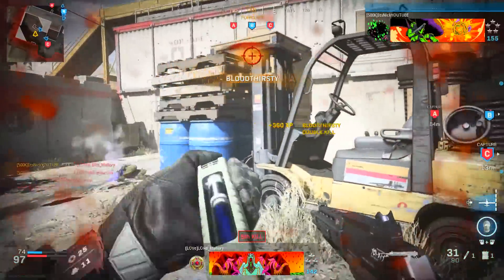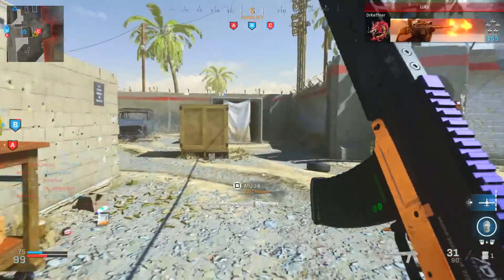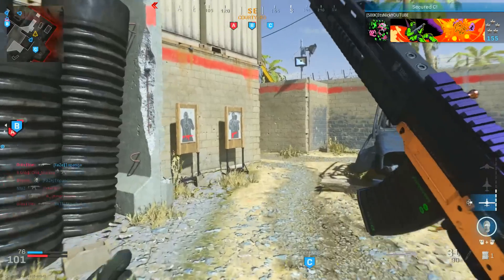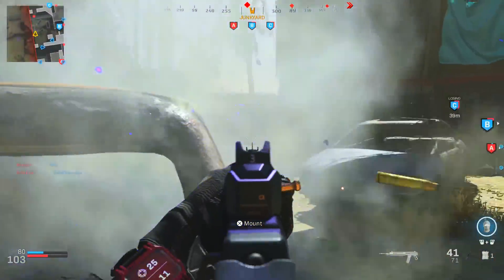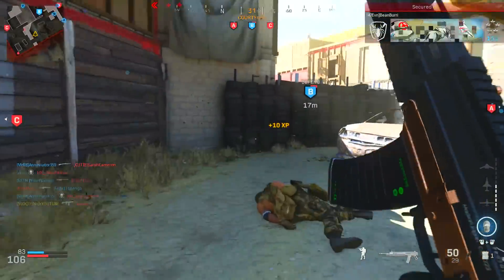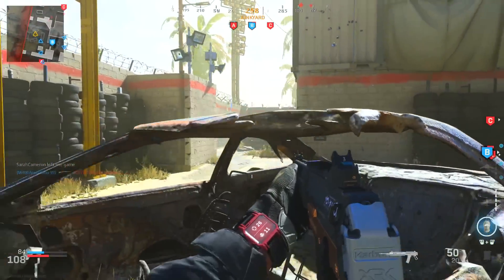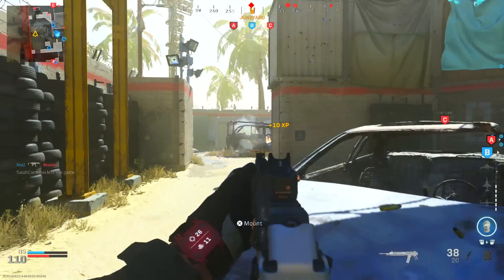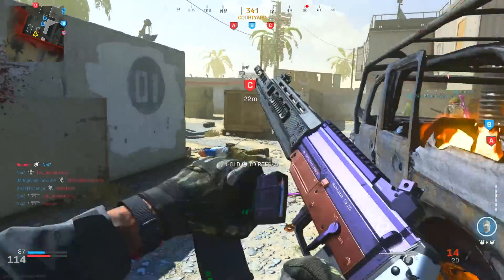If you're playing Warzone this class still works — the only thing is people will see a red dot on the map when you shoot, but I use that to my advantage. The barrel is the Tempest 26.4 inch Archangel. We're using the biggest barrel because the other attachments will help with ADS speed, so we can afford it. It gives damage range, bullet velocity, and recoil control. The laser is the Tac Laser — it gives back the ADS speed we lost, plus aiming stability and aim walking steadiness. The only negative is your laser is visible.